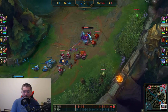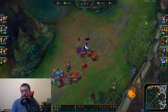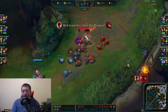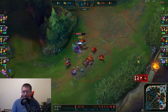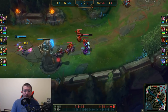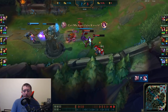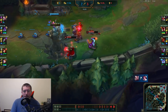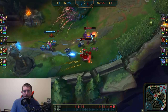My team is rotating up for Drake. I know they can take it without me, so I try to keep Miss Fortune in lane. If I rotate up, they'll probably figure out we're doing Drake and Orianna or Kha'Zix might try to stop it. By staying in lane, I bait them into thinking we're not doing Dragon. I'm pushing really hard trying to get our tower down since I can see mid tower is really low.